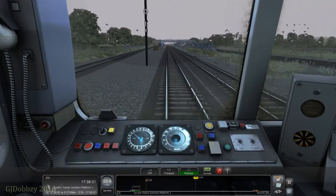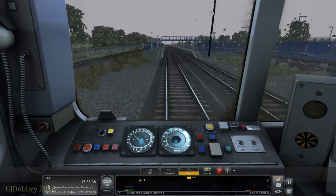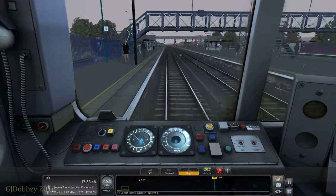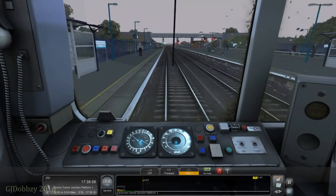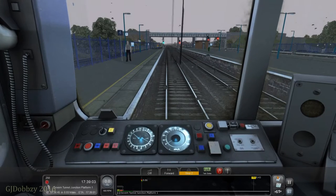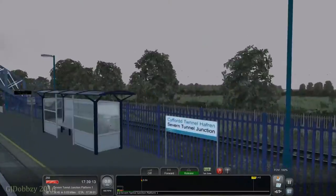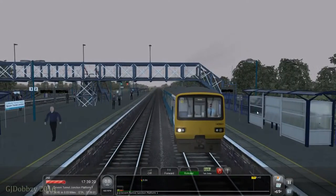That Severn Tunnel Junction there looked very realistic, I have to admit — compared to the Western Main Lines route by Just Trains. It looks more realistic. And the platform signs — Platform 1 — it's correct, because this is Platform 1. On the Just Trains one it has it the other way round. It's just wrong.